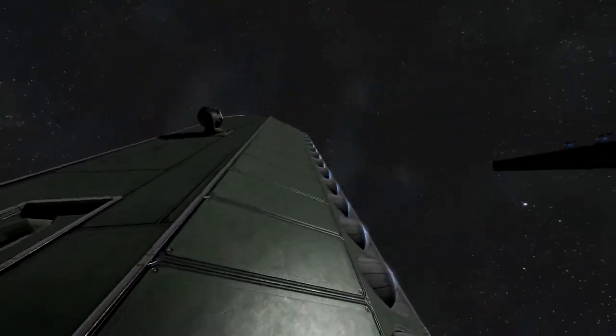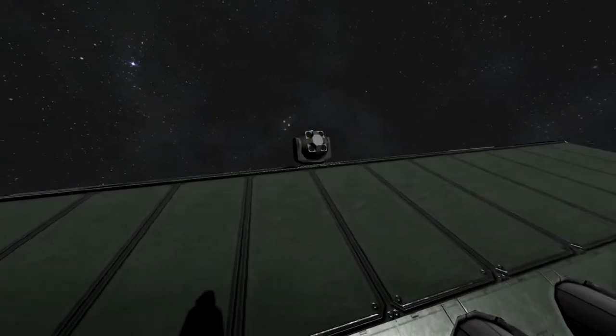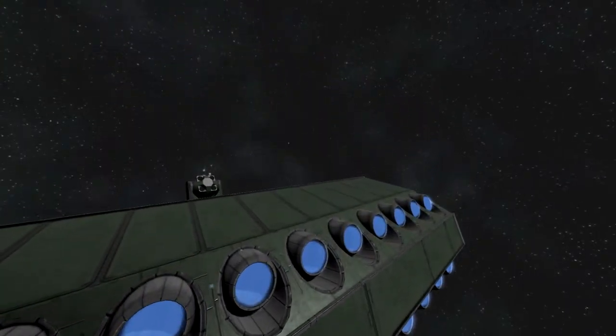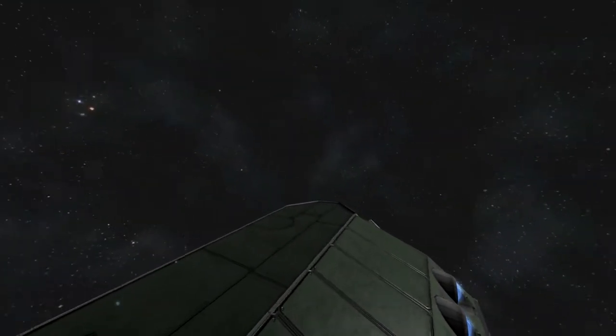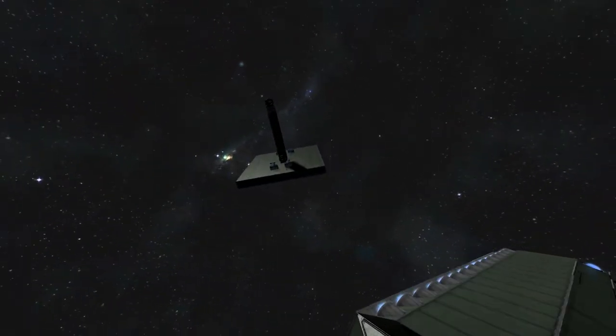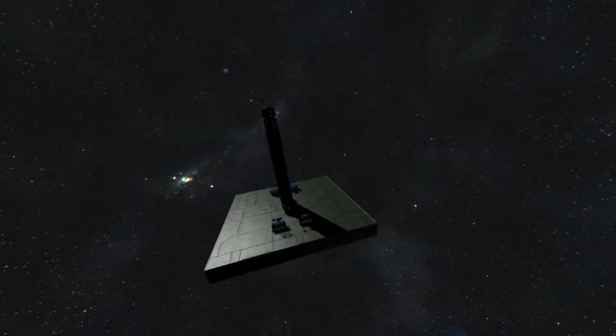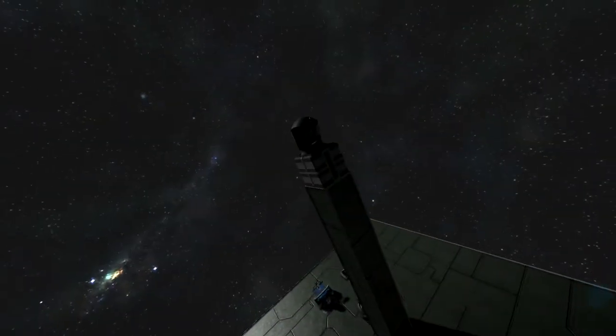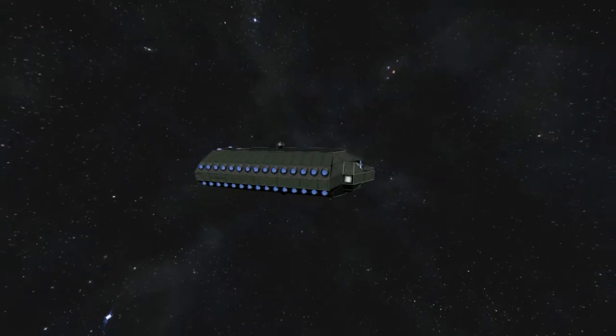You can fill the reactors up with uranium and stuff. We got these new laser antennas — one on the bottom and one on the top — to establish a connection. When you get out into wherever you need to go, you see which one of these can establish a connection back to your station, back to your base, back to your main ship. Right now we just have a connection to here, and I'll show you why in a second.